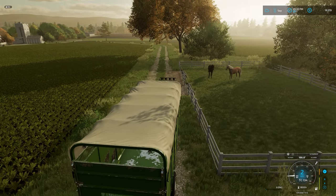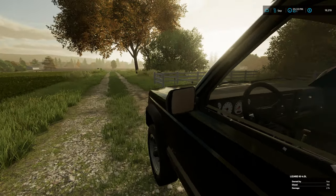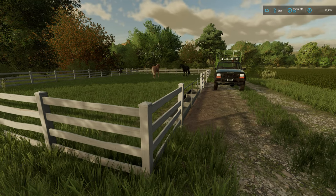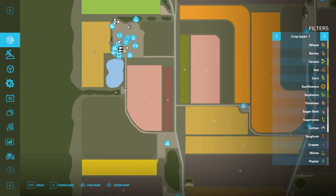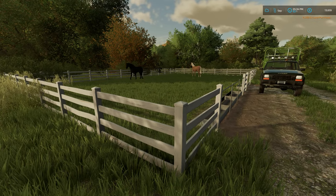Alright, so we have the horses here. I don't want them — I know some of you have recommended that I buy this plot of land and keep the horses. I thought about it, but I think I can use this land for something a little bit better. I have $18,000, so we'll go ahead and buy this little plot of land — it's tiny, right here — $4,500. Let's buy it.